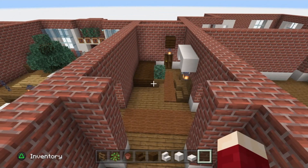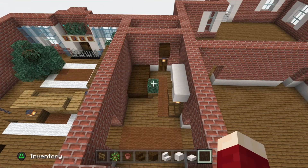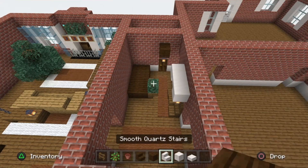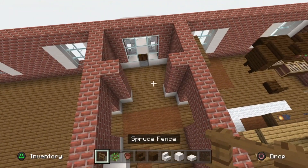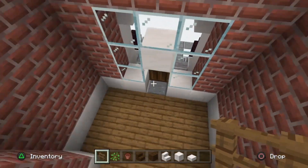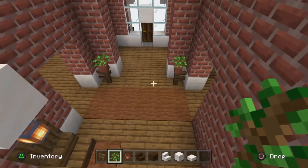We're actually going to build the main lobby staircase today so we don't have to worry about it next part. Grab spruce fence, oak saplings, a flower pot, dark oak wood stairs, dark oak wood planks, smooth quartz stairs, smooth quartz block, and smooth quartz slab. Place spruce fence posts one on each side just inside the lobby before the porch area for the front door, then stick flower pots on top of both fences with oak saplings in them.